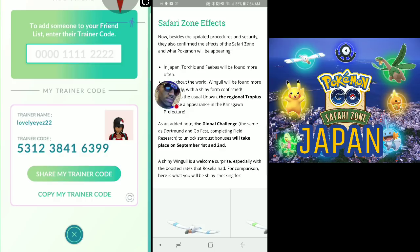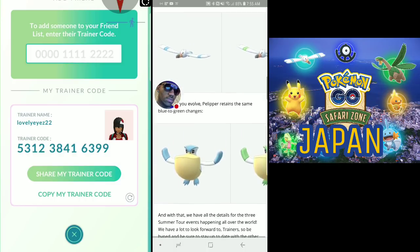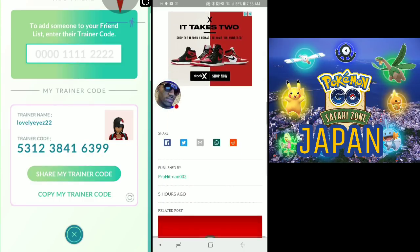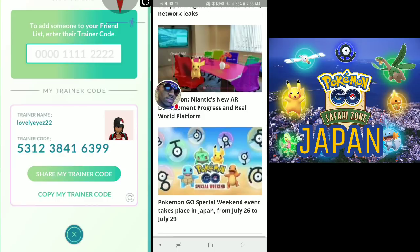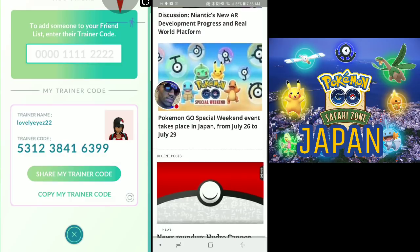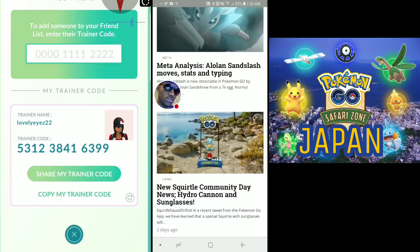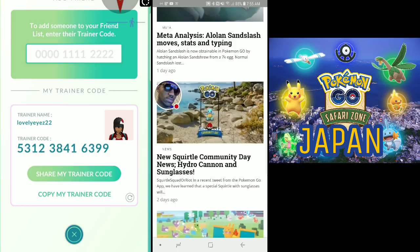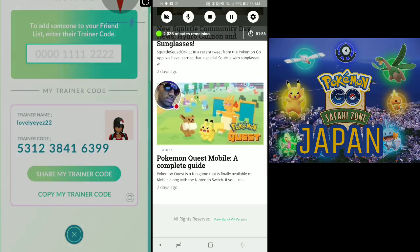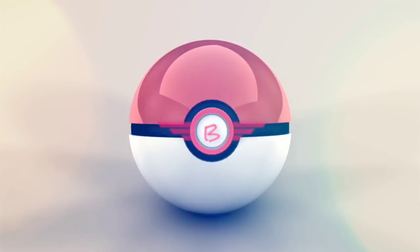The global challenge - the same format that went for Gold Fest - will have a complete research challenge, like Stardust bonuses, taking place September 1st or 2nd. Also Pelipper will be featured. July 26th or 29th, there's a Pokemon Go special weekend event in Japan - look out for that. Community Day is coming July 8th in the US. I'm out!